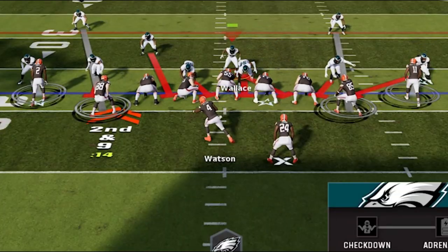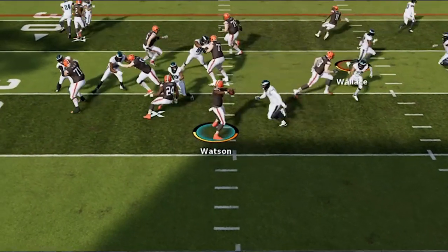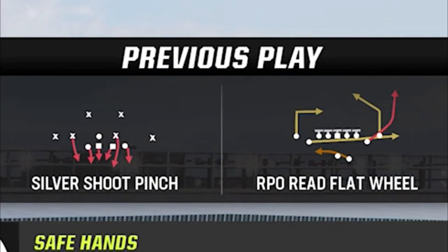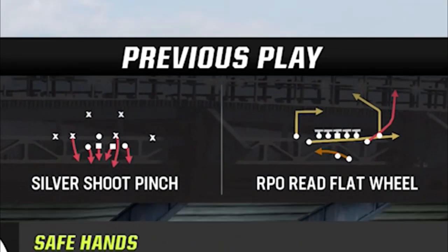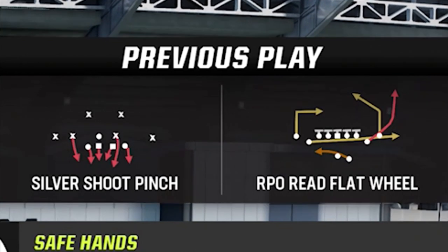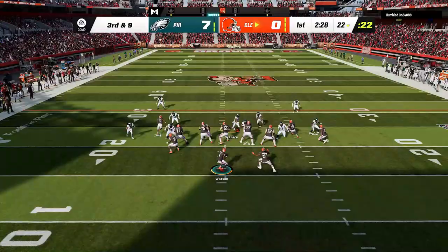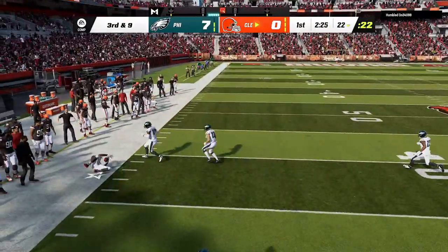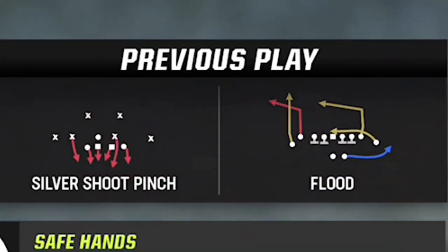He tries to run that glitch play again and it gets shut down the exact same way, and we finally get to see the play for the first time — it is the infamous RPO read flat wheel. I know about this play and know that it is so glitchy that even pros complained until it got banned from competition, but I've never run into it myself until this game. On the next play he motions a receiver to pick up the blitz, and I notice that pretty much every play he runs is from a popular YouTube offense — with the exception of the RPO glitch.